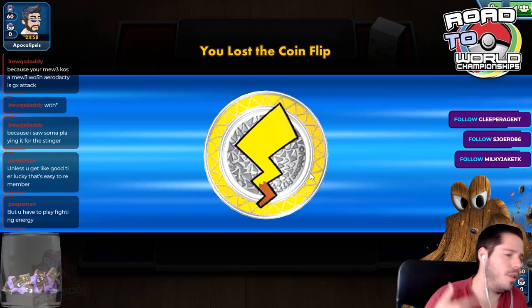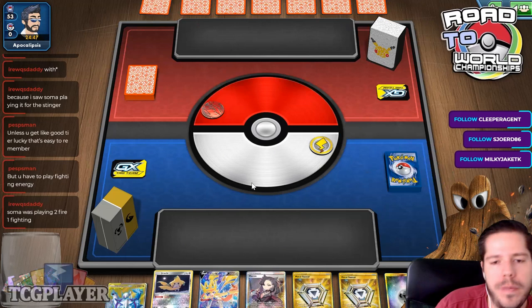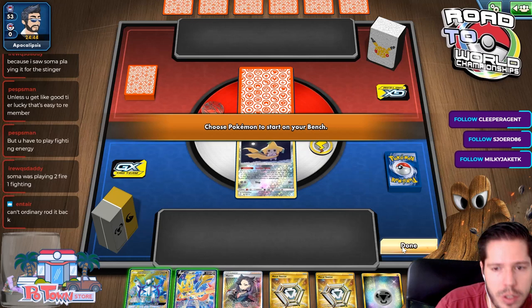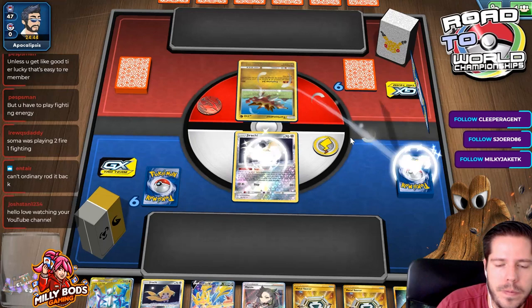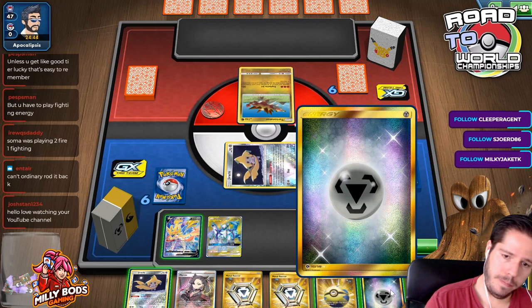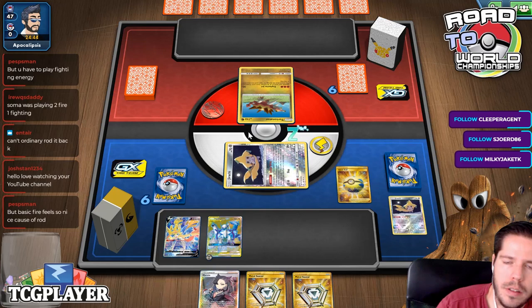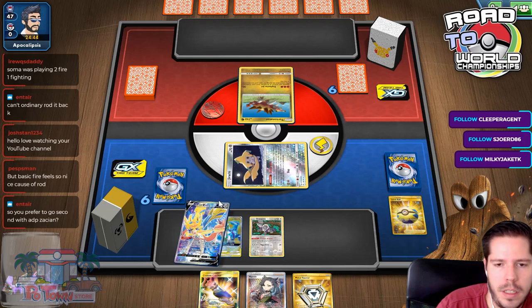Someone was playing 2 Fire, 1 Fighting — so playing a combination seems all right. This time my opponent let me go first, and it just so happens I started with a brilliant hand, though it could have easily been not great. I'll Sylveon Wish, drop the Quick Ball, bench, attach, and I'm liking Oranguru just for the extra thin and reach. Intrepid Sword — I guess it didn't matter if I was going to Intrepid Sword anyway. It's good after the Marnie.